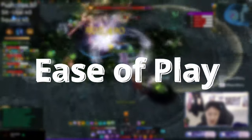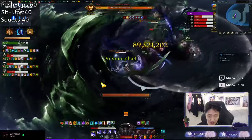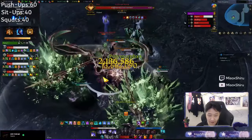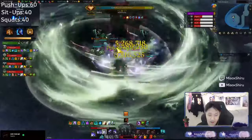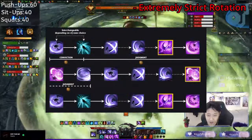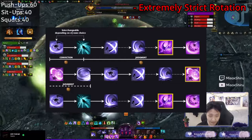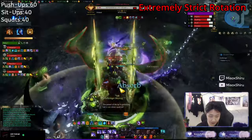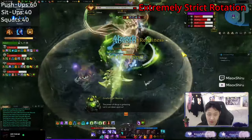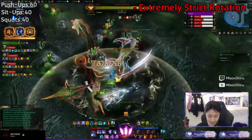The next category is Ease of Play — basically, how easy or hard is this class to play? When it comes to Knight's Edge Soul Eater, this is the one category where the class struggles a bit. There are many layers to playing this class well, and some of those layers are not even under your control. Knight's Edge has one of the strictest rotations in the game. While there can be a slight variation in the order you use some skills, you will in general be sticking to a very set rotation. If you use your moves outside of this rotation or miss an attack, that could mean a significant loss in DPS because it directly affects how much meter you generate in your rotation.